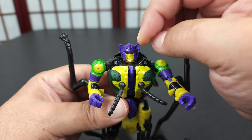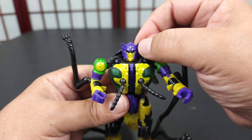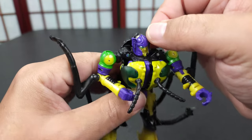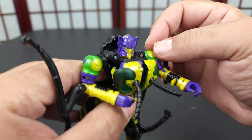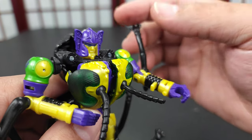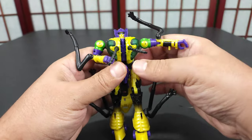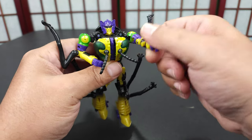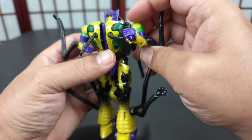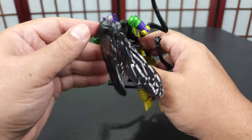His head moves back on a ball joint but the way his neck is, it doesn't really move forward much. He can't move all the way around. He has a clear back for light piping, but of course his eyes are dead with light piping if there's no light source. His arms go up on the shoulder about that much and can go all the way around, though they hit these legs all the time. He has a single elbow joint that gets you exactly 90 degrees, and he has a bicep swivel. He has a waist that goes all the way around but there's a lot of stuff to get out of the way.